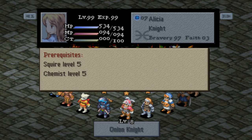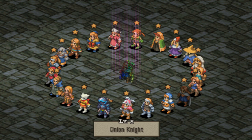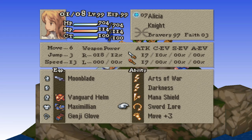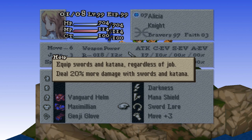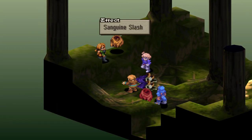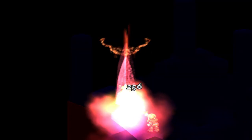Another huge highlight has to be the reworked and new abilities of many jobs, which are fantastic. For example, the equip weapon abilities like Equip Sword — in addition to being able to equip the weapon, your damage with the weapon will also increase by 20%. There's also an ability called Great Sword Lore, which allows other jobs to equip Night Swords and Fillswords, so the custom build potential drastically increases.